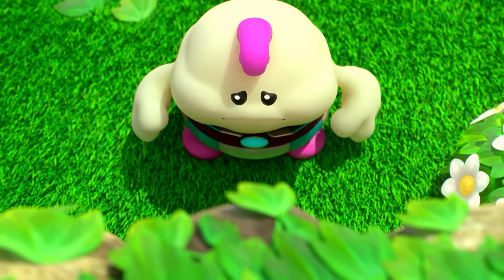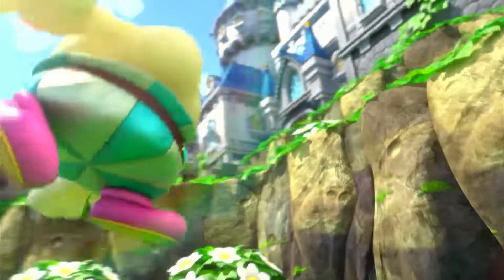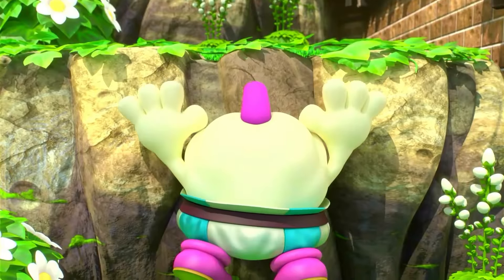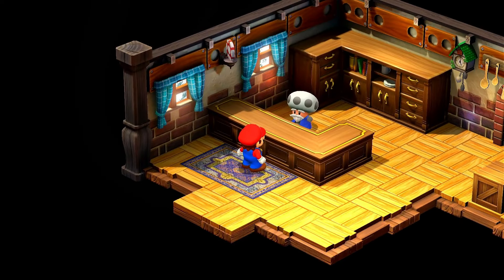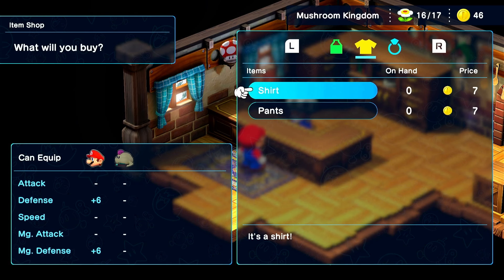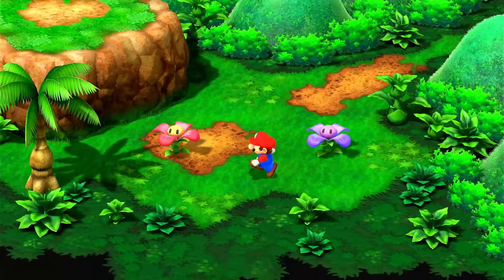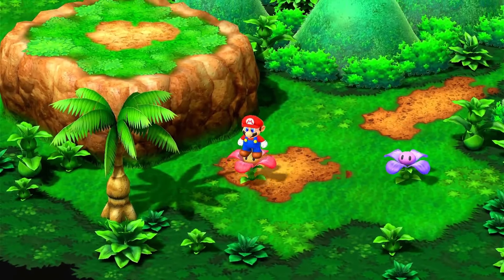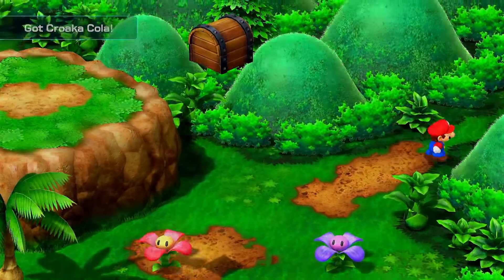A little bit further in, we meet up with our friend Mallow, who I'm so sad I can't use. I love Mallow so much. After going to the item shop, I pick up some items I need for Mario, including a shirt which will increase his defense and magic defense.